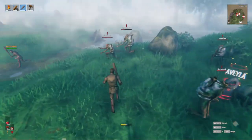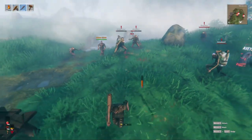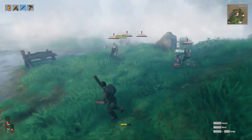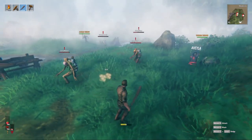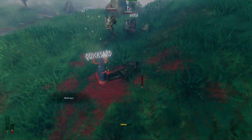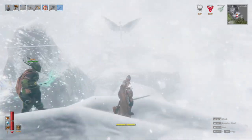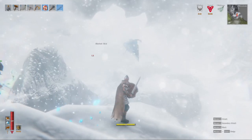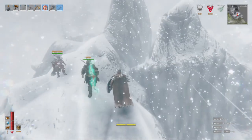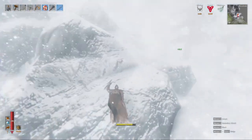These arrows are unlocked in specific biomes and are held at that quality, and the problem with this is that the fire arrow is an entry level arrow so its damage is actually not very high. When you start using it midway through the game against something like an abomination it doesn't deal quite as much damage as you'd like, and its damage is almost obsolete when you get to a biome like the plains or the mistlands.